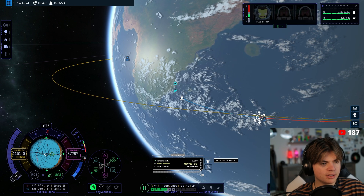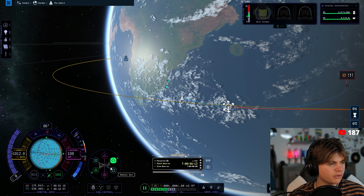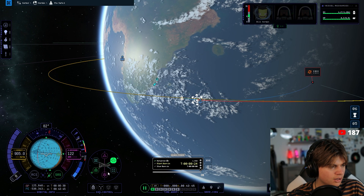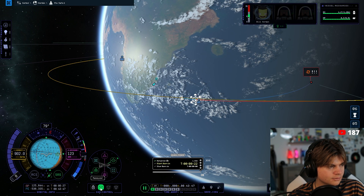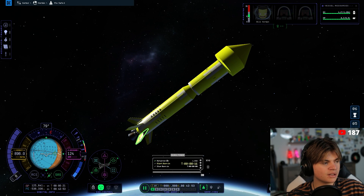Can we warp to next maneuver? Yes — warp to next maneuver. We want to face maneuver, not prograde. Now our reaction wheels that we installed are going to face us towards our maneuver node.